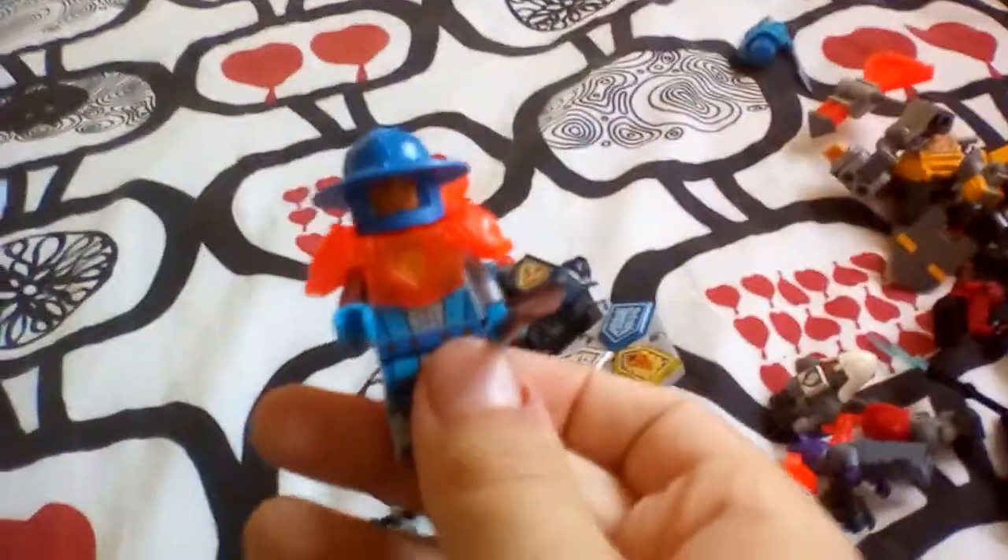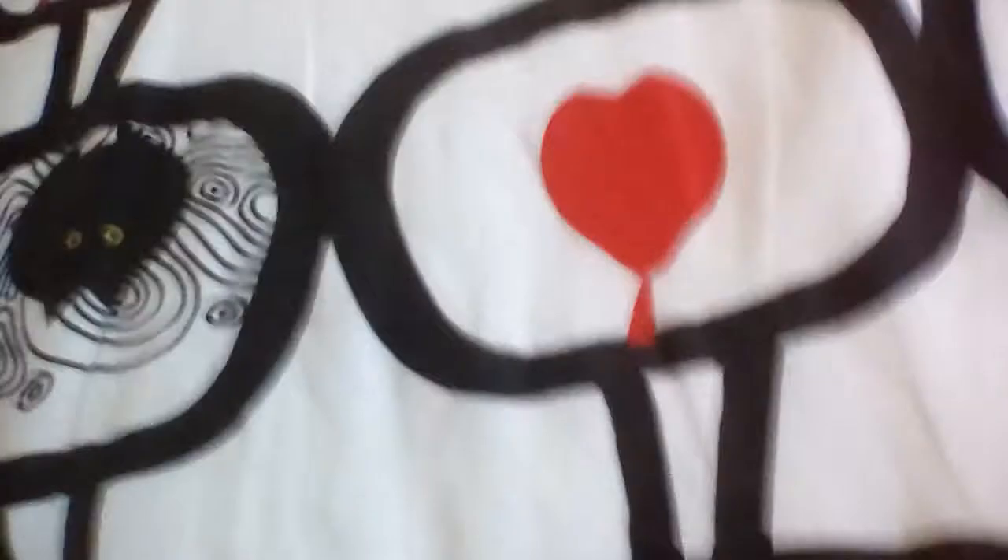Then we've got the long spots and I forgot his name — he's a lava monster. Did I show you this guy? Yeah, I think I did. This is another Nexo Knight piece, whatever. Then we've got our old battleship Axle. Let me check if I have more — I think that's it, yeah that's it.